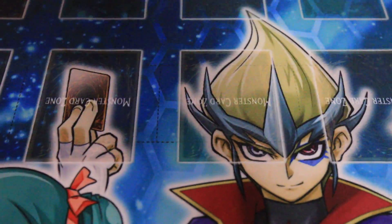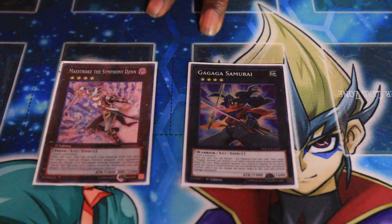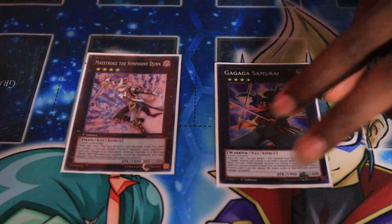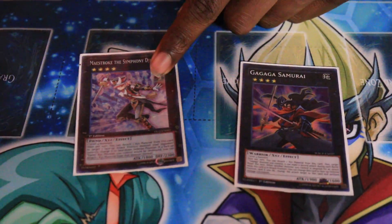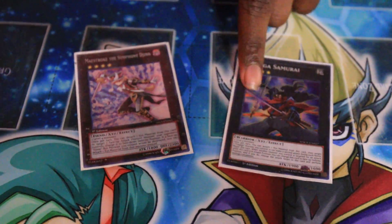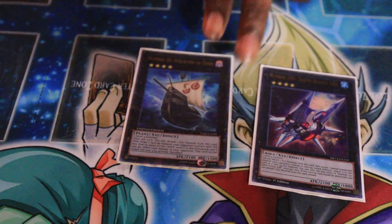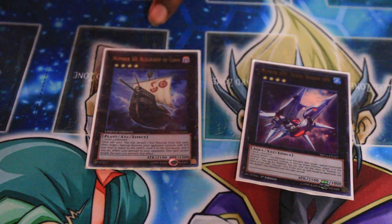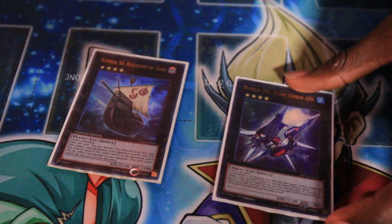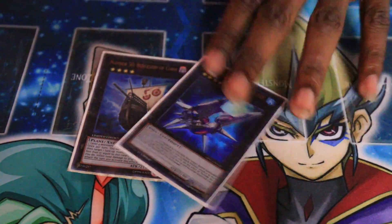For the extra deck, I run one Maestroke and one Gauntlet Launcher. I rarely go into Rank 4 plays, but they're just in case. Gauntlet Launcher can help me get game. Also if I have a monster on the field I don't want to get attacked, I can use its second effect to put him in defense. Maestroke helps you get over Level 5 monsters. It also helps against Wind-Up because you can just swing over it in defense mode, and it's good to just stand in defense mode too. I also run Number 101, Number 50 — good cards that get rid of problematic cards. I still see people using Wind-Up Shark, so I run Black Ship of Corn for that. Number 101 is just standard for any deck that can do Rank 4 plays. But honestly, I never really have to go into these — they're in here just in case.